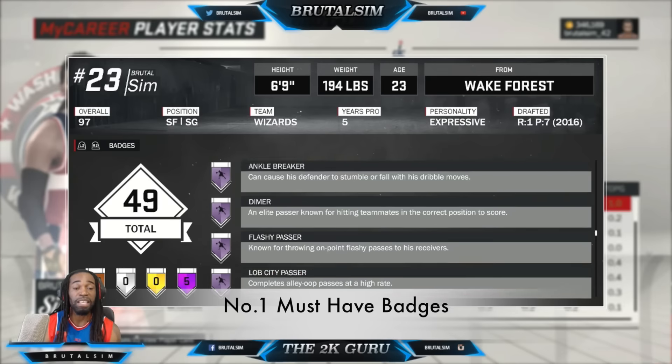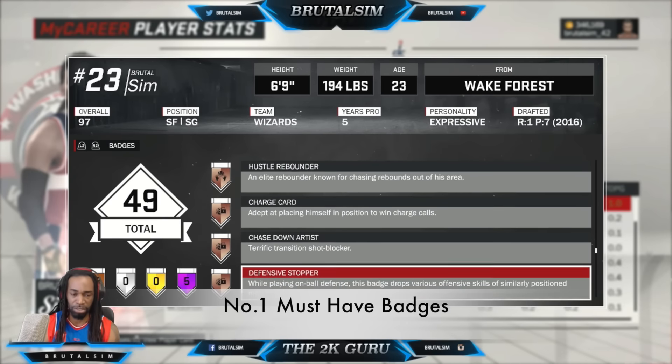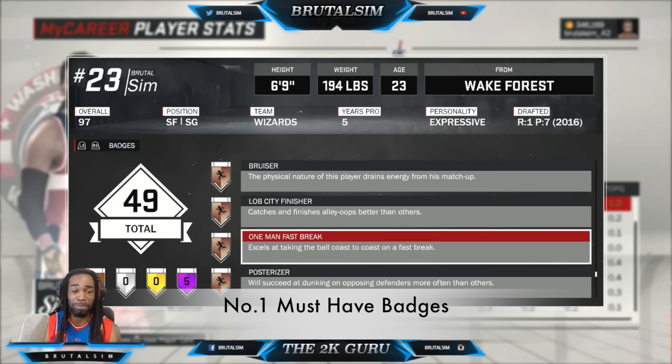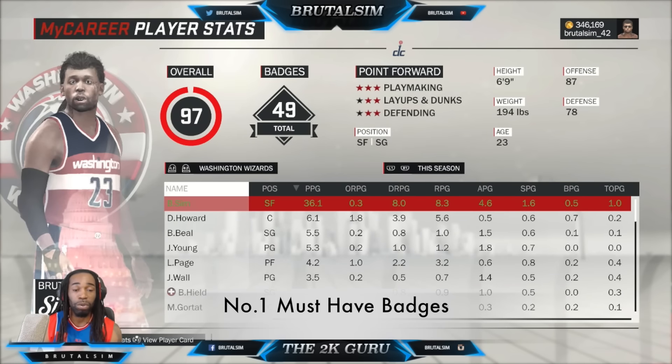Those are all must-have badges if you want to shoot. And there's one more badge that no one ever mentions — that's because they probably don't like pulling up jump shots on the fast break. Shot One Man Fast Break is a very effective badge. It gives you a boost especially when you come down on that fast break and no one picks you up. I do it with my lockdown defender, my point forward, and my slasher. You always see the One Man Fast Break badge pop up and it gives you a little extra boost.